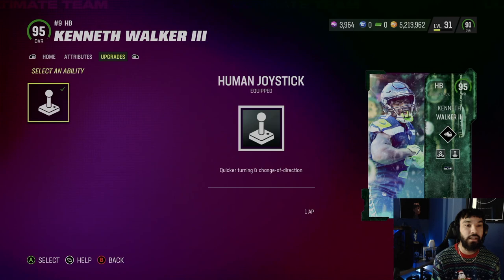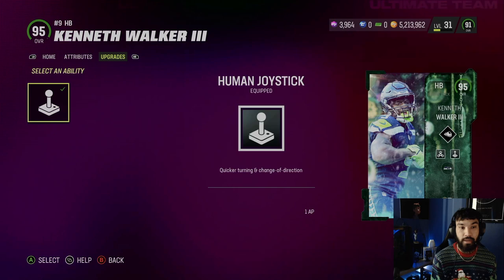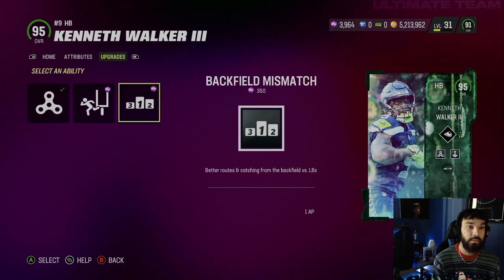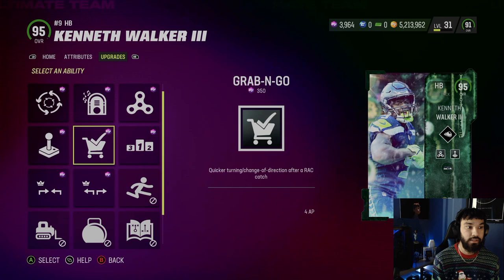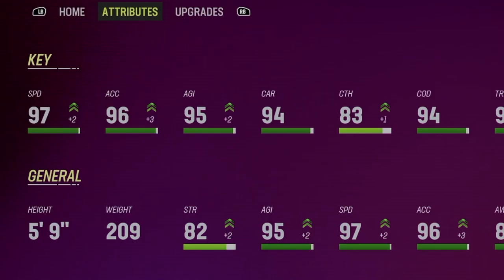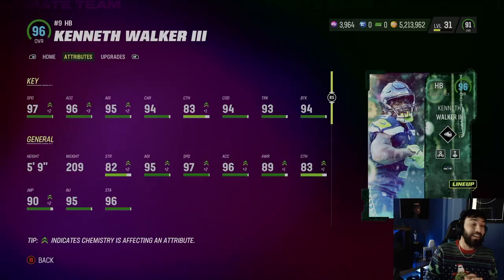In his last ability slot he's gonna get Human Joystick — quicker turning and changing direction for 1 AP — one of my favorite abilities on running backs, especially on next gen when the cuts slow everything down. In the second-to-last slot he's gonna get Base Hit for 1 AP, Goal Line Back and Backfield Mismatch for 1 AP — we're gonna rock Evasive here. And in the regular slot he gets Grab and Go for 4, or Juke Box for 2 if you want.